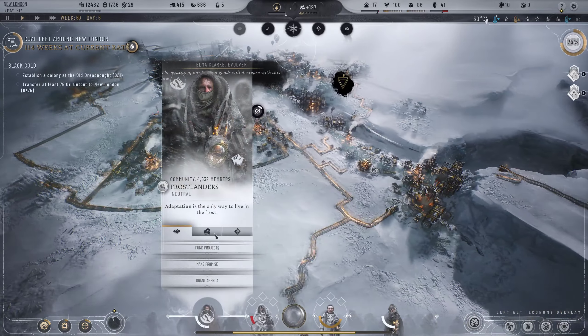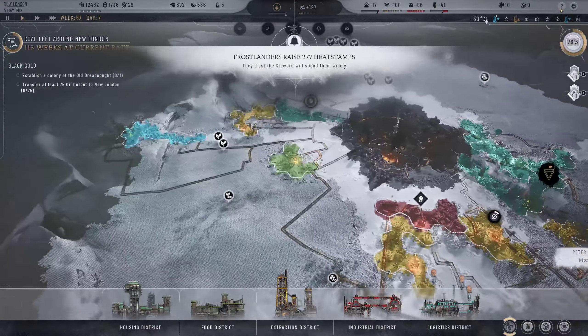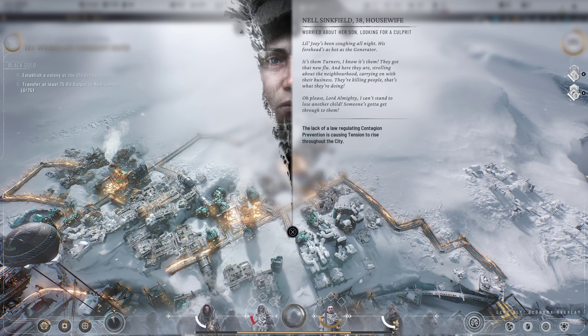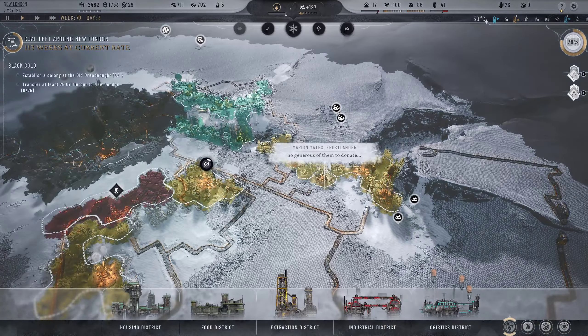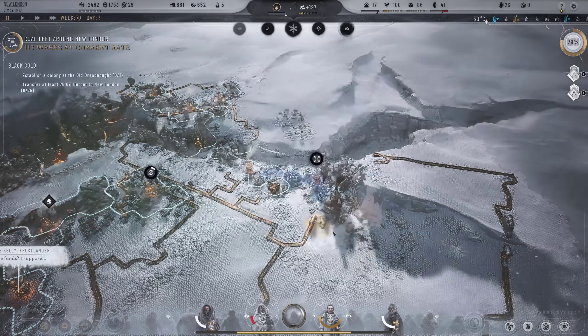People are not happy that I took all that money. What about you other guys? Now we're in the money - we can start to expand as we wanted. A disease event: little Joey's been coughing all night, the new flu is going around the neighborhood. Lack of contagion prevention is causing tension to rise throughout the city. Let's expand this extraction district to cover these additional coal deposits - good stuff. We're getting materials from over here too.